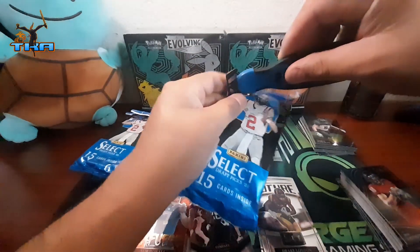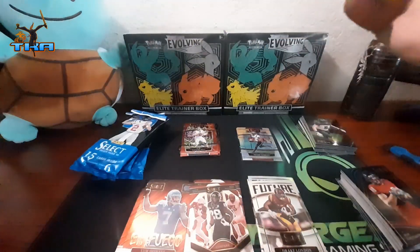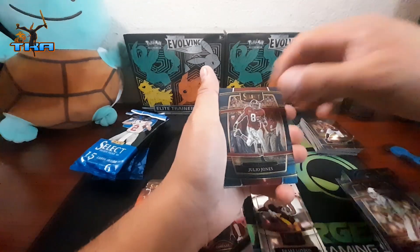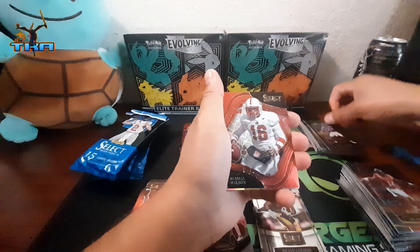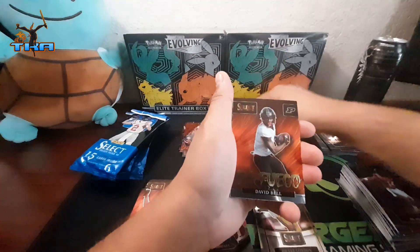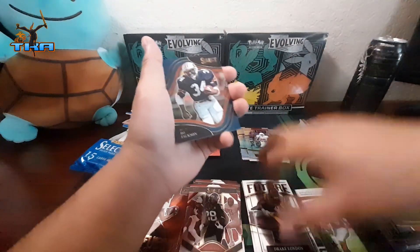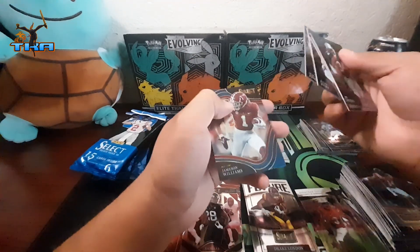Not seeing anything too crazy. We got Garner on the rookie, Bryce Hall, John Elway, DK Metcalf, Matt Rule on the rookie, Russell Wilson on the field level, Jamal Charles on the silver, Bell on the inflator, Jonathan Taylor on the Select Stars, Bo Jackson, Patrick Mahomes the second, Matt Jones, and then James.